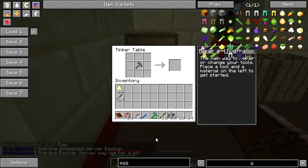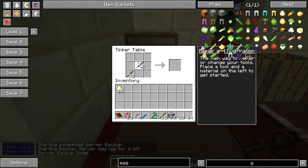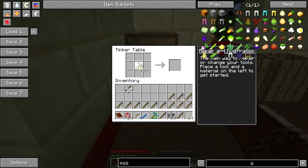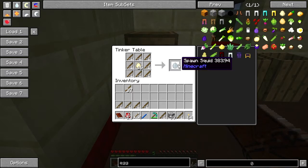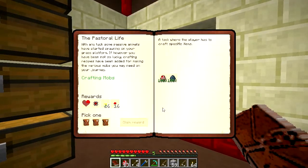Let's go ahead and make some fishing rods. Unfortunately, you cannot shift-click this recipe in, because the fishing rods are unique, non-stacking, damageable items. So there we are, one spawn squid. They're very easy to make a whole bunch more.